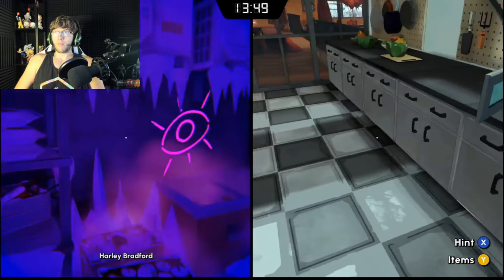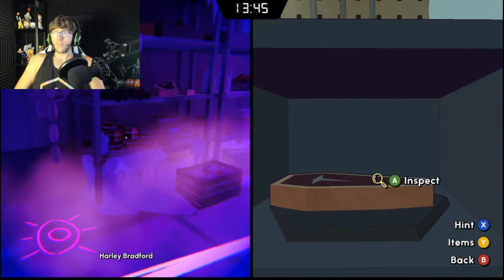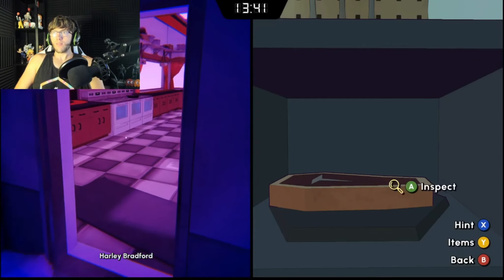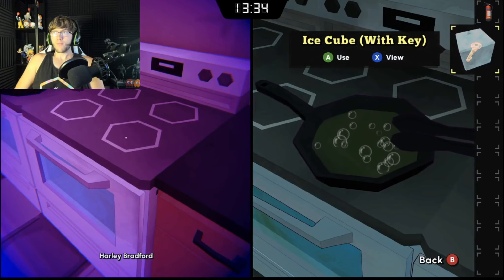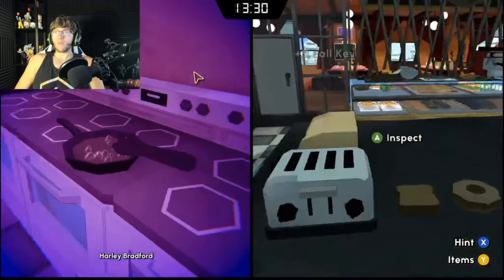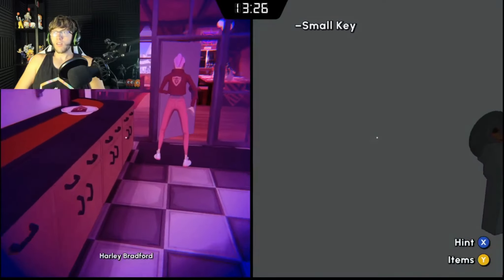I wonder if I can put this in the microwave. I need to get it off this cube — here's a stove, oh yeah! Big brain, big brain! We got a small key — I want to put that small key in here. Likely, likely, let's go!